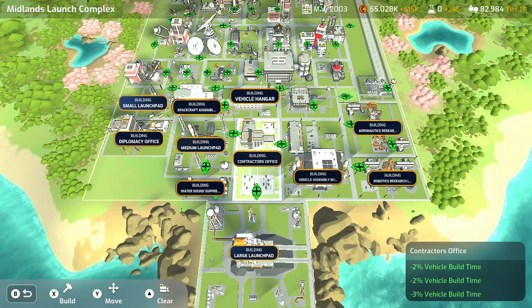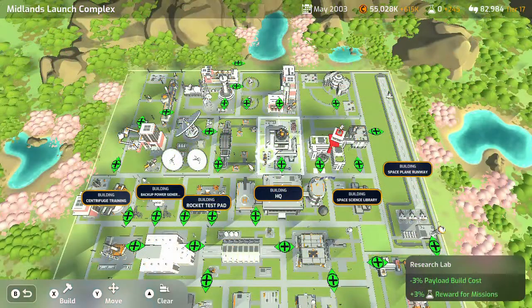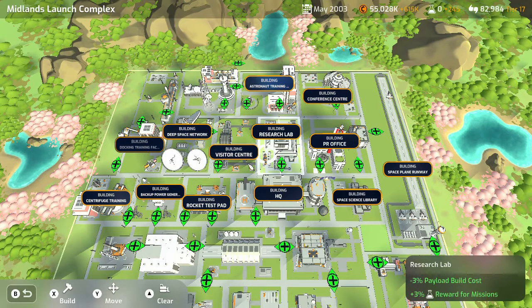Spacecraft assembly facility, vehicle hangar, mobile launch platform, space plane runway, space science library, HQ, rocket test pad, backup power generator, centrifuge training — kind of on its own but not like the diplomacy office. Then up the top here we've got docking training facility, deep space network, the visitor center, research lab, PR office, conference center, astronaut training facility, mission control, neutral buoyancy lab, and the hall of fame.